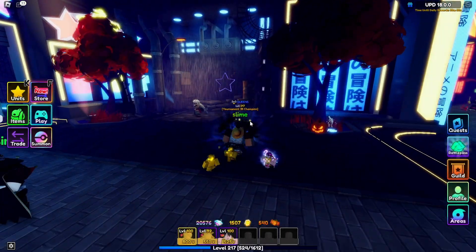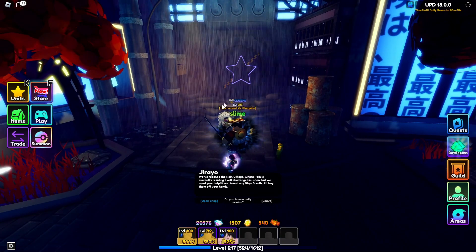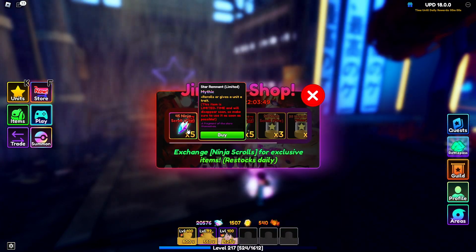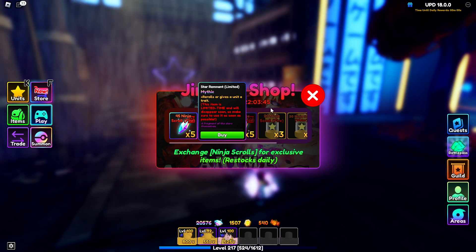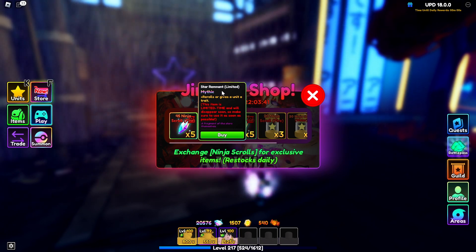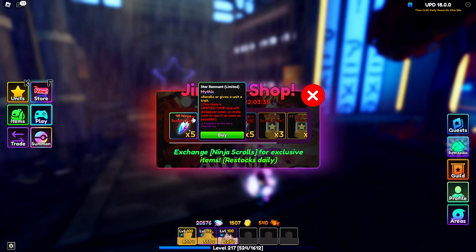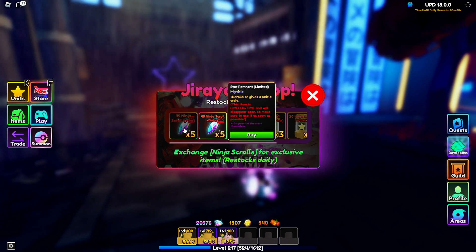The seventh method of getting star remnants is through the event shop, usually located right here. You just have to talk to the NPC and you can buy limited star remnants. These are limited, so you'll have to use them before the event ends, but it's a pretty good way to get star remnants. It restocks every day and you can get around 15.